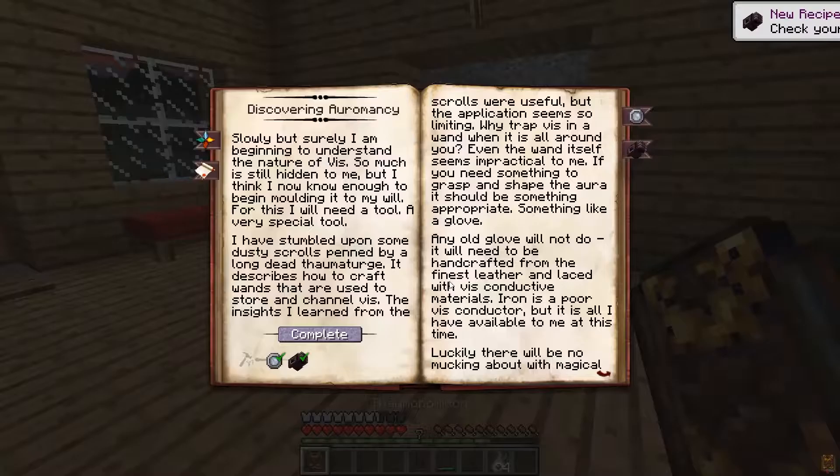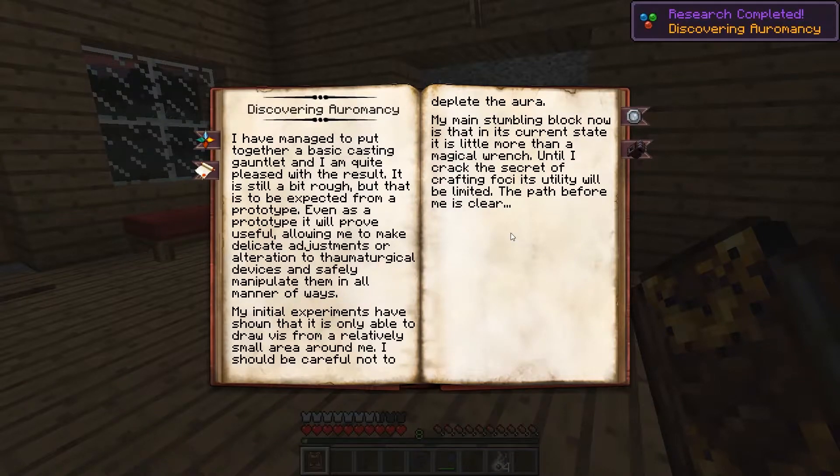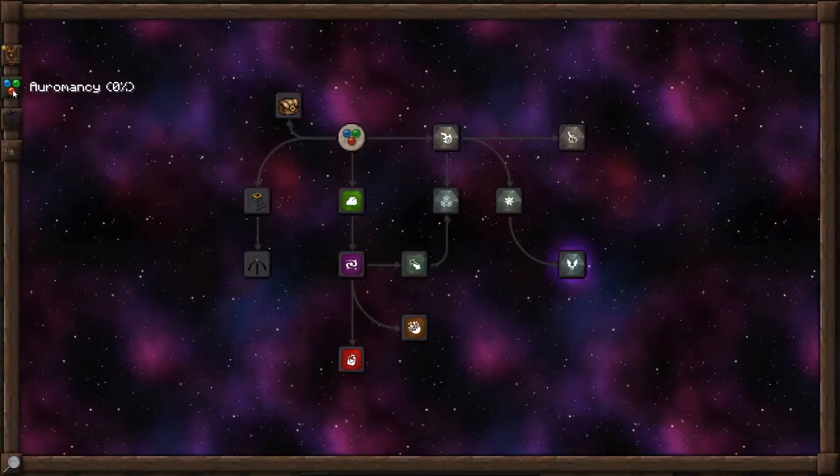Back in the book, discovering Oromancy — now we hit complete. So now we have a new tab open in our Thaumonomicon. Going in here, we see basic Oromancy.